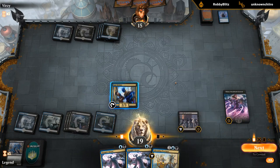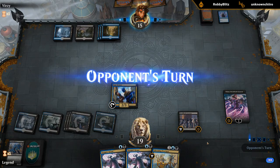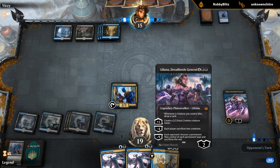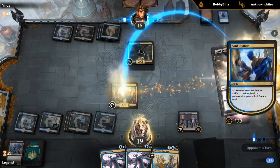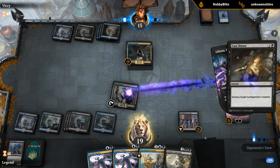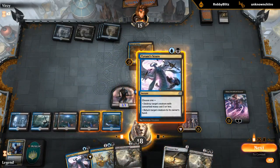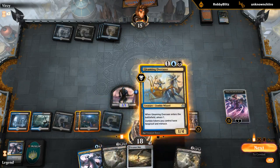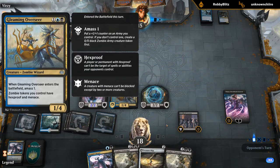We could draw a card by removing a counter from Liliana — is that better than getting in two damage? Probably, so I'll just pass a turn. Don't want to do it right away in case they have another Thought Erasure. We're not going to ultimate this Liliana and the difference between one and two loyalty is probably not huge. Well, Liliana seems like a strong card. The tokens from Liliana also have Hexproof thanks to the Overseer's Menace, so all the synergies.